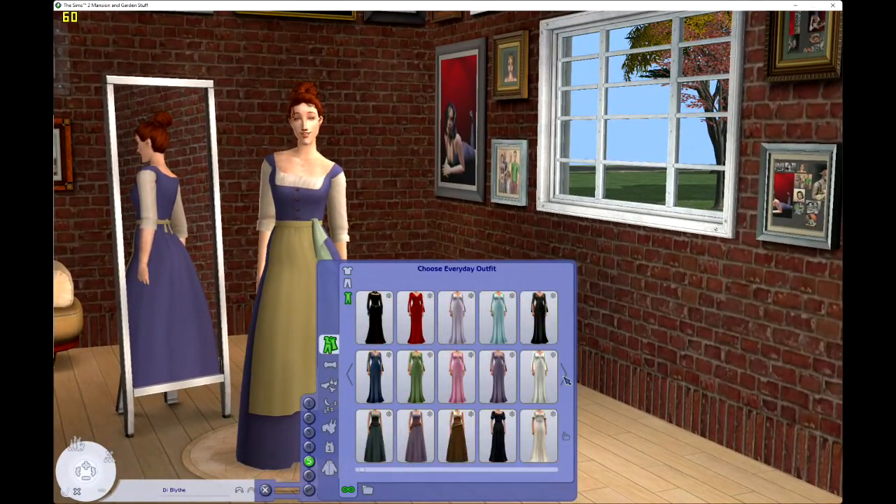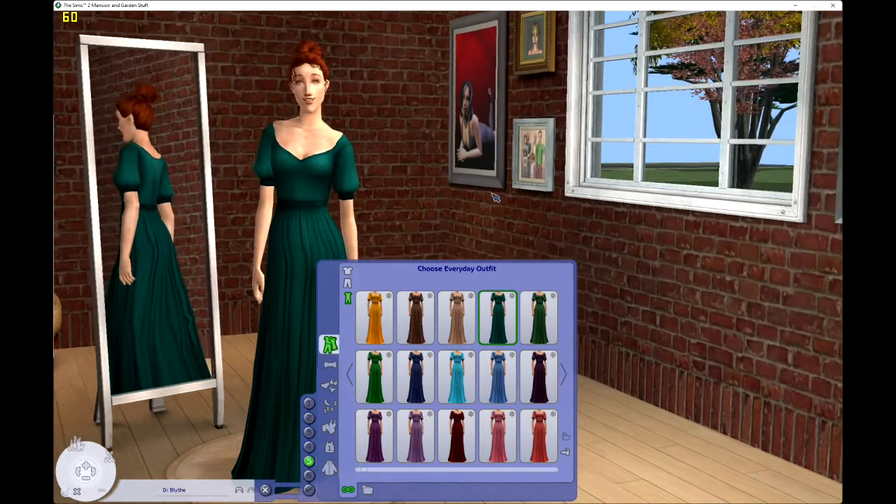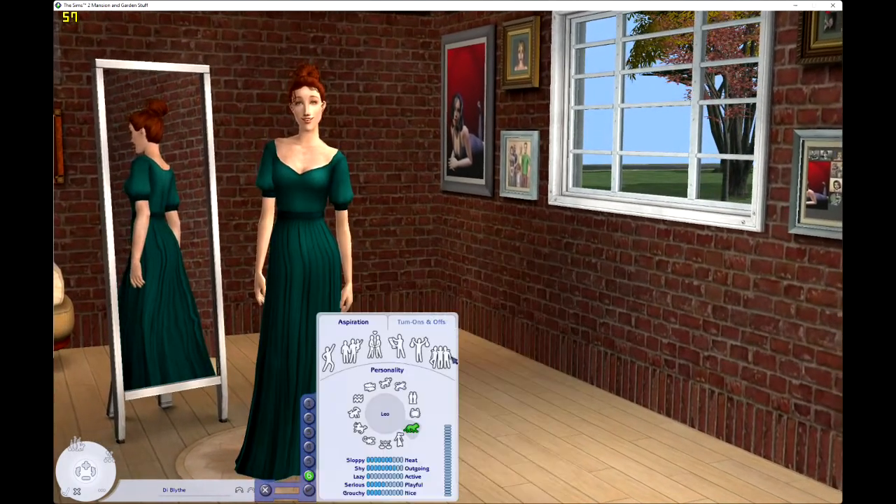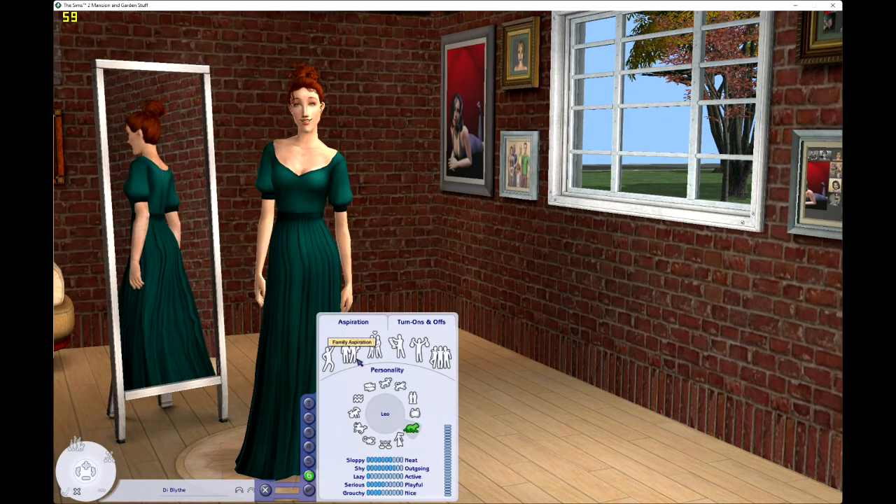I thought about giving her pigtails just to re-emphasize that she looks like her mom, but I'm not going to do that. We definitely cannot put her in pink though, because that was like a thing - she's like, I can't put her in pink, she's a redhead. We don't really remember too much about Diana other than she was playful and fun, so let's just make her a pleasure sim.